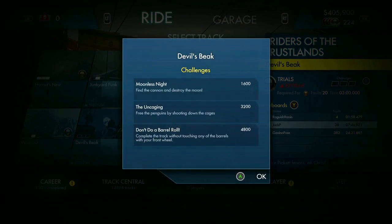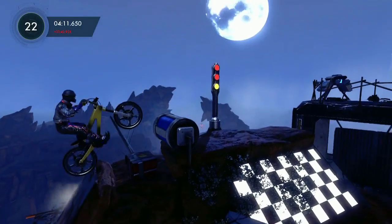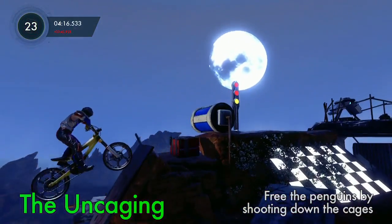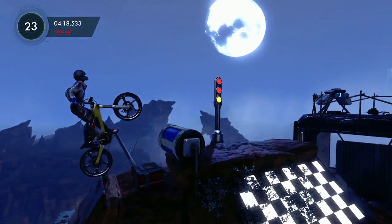This is going to be the very last challenge. There's an achievement to pass all of the tracks, so you do need to do this — but you don't need to do the challenge itself. You'll notice I'm using the rabbit. So this is the Uncaging challenge: free the penguins by shooting down the cages. Use the rabbit for this track — I promise you it's the easiest.